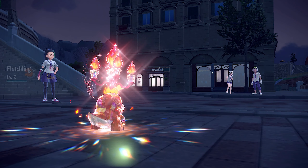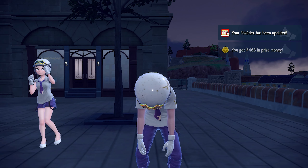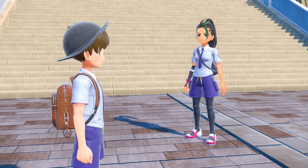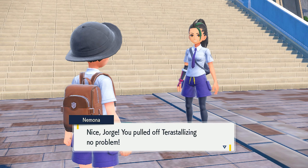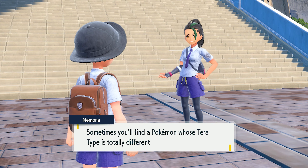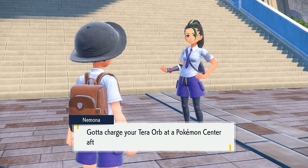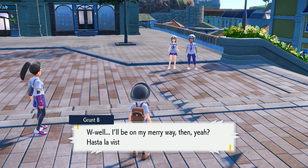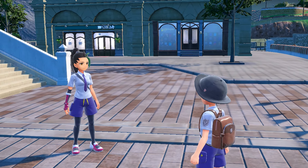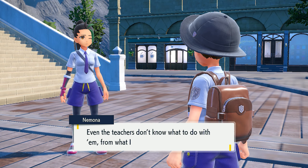Let's try it for the first time and use Ember to see what happens. Let's use the Tera Orb! Look at that animation — it's made out of glass now, that's so cool, it looks so clean! Now he's gonna use Ember and destroy that Yungoos. Oh yeah, he destroyed it — 100% clear! We'll use Ember again. Nice! Haha, loser! That's what you get, let's go Fuecoco!